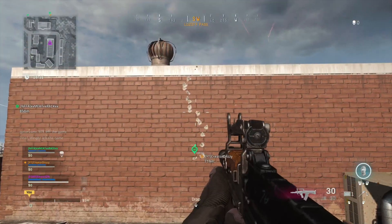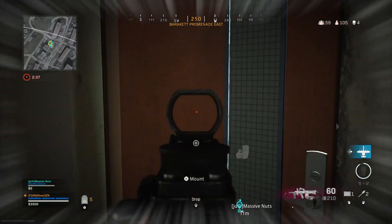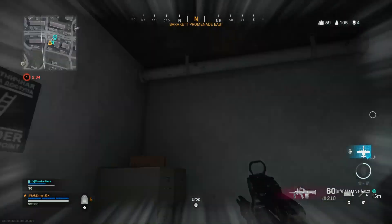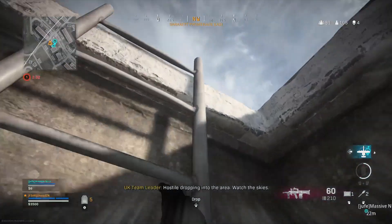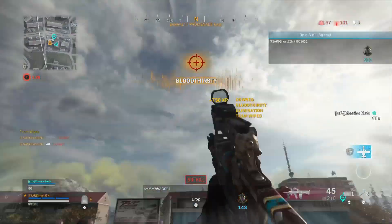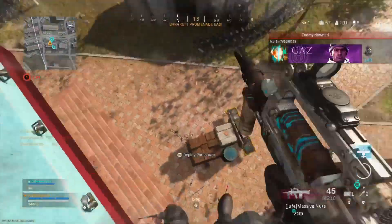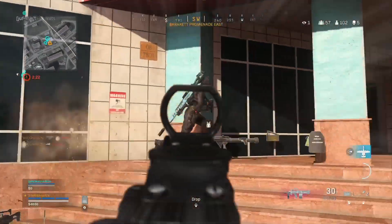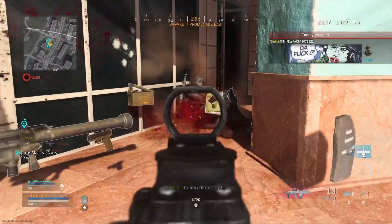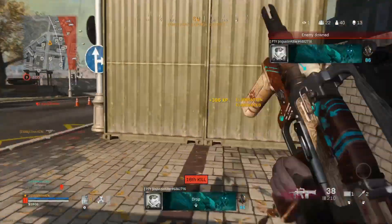Here we have the recoil pattern for the Groza, and here is the class setup. Now, one thing I do with pretty much all guns in my class setups is run a suppressor, but in this case for the Groza, the agency suppressor was not hitting, so I decided to try out a different muzzle, and the class setup for me completely changed. One of the biggest inspirations for wanting to use this weapon was actually the ground Groza — the purple one specifically.